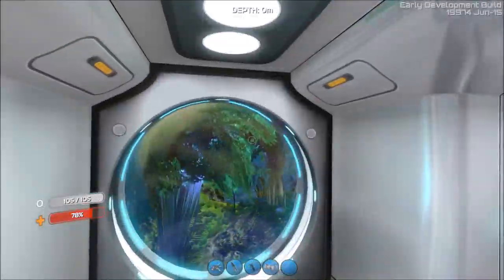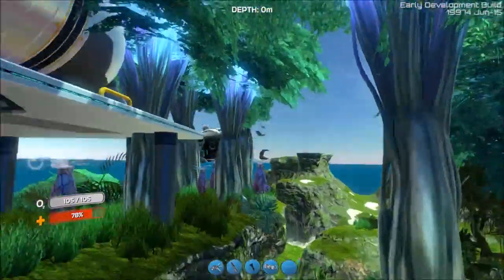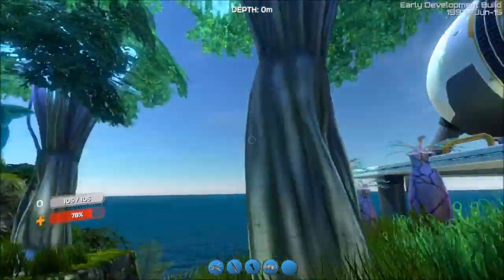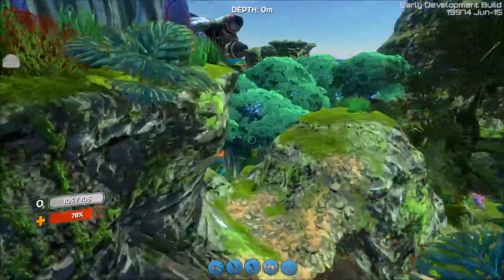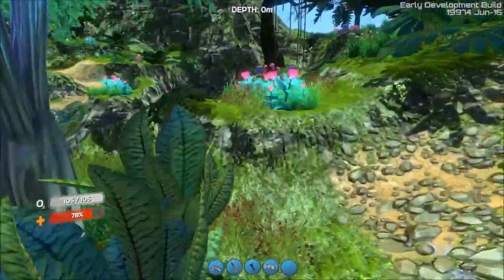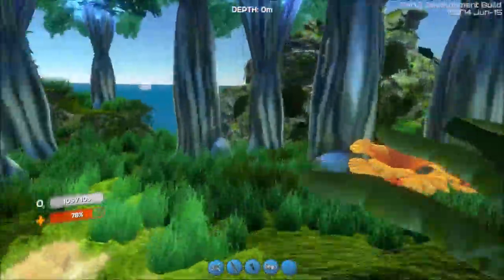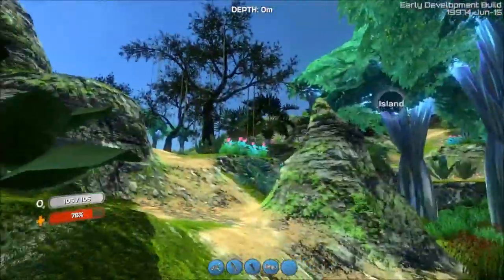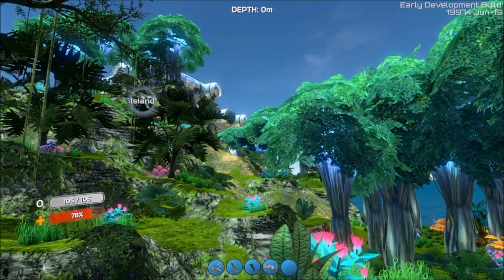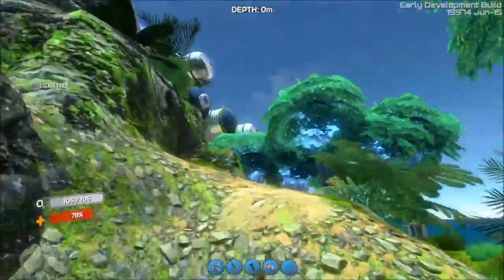Hopefully in future updates the developers will take care of that. I've got a little portal there. I built this just for the fun of building it. This is a really cool game — I really like the island biome, even though there's really nothing to do here. You can't do anything with the plants. I think this is probably something they'll do more with in future updates, so hopefully they can make this area a little more interesting.